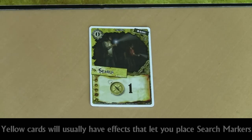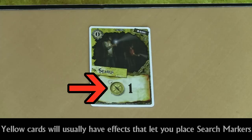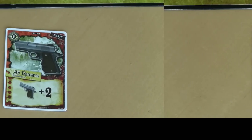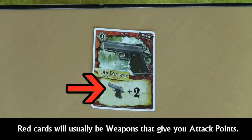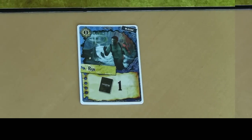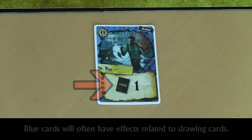Before we end this tutorial, I want to talk about the three most common symbols found in the game. The search marker symbol, followed by a number, means you place that many search markers on treasures in the adventure card area. The attack power symbol means when you rest this card, you add that much attack power to your character. The card draw symbol means when you rest this card, you draw the designated number of cards from the action deck.